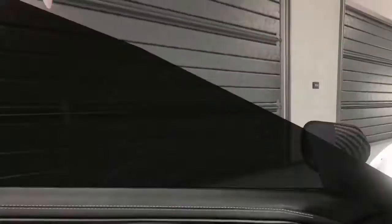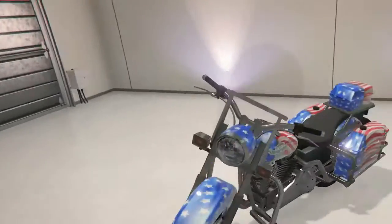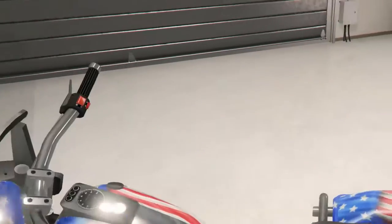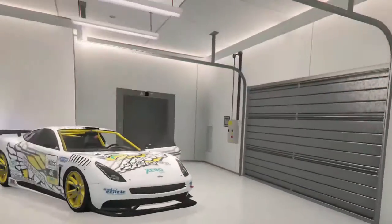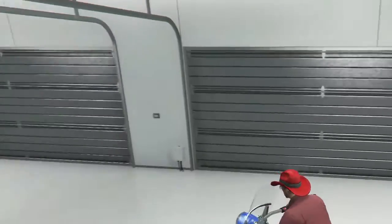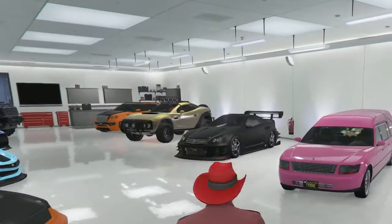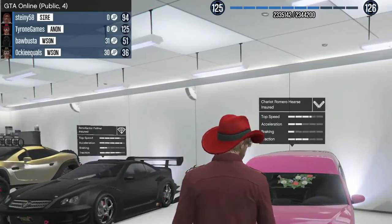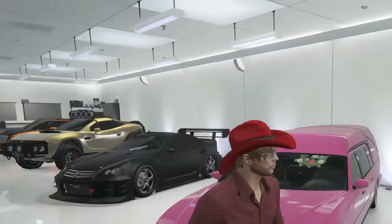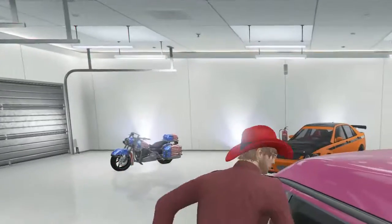Got the roll cage, all that good stuff. And over here we have the Independence Bike — I don't know why I got this. It's pretty gnarly. Over here we got the Romero Hearse — it's like the funeral car. It's pretty rare, it's hard to find these things. So I have it in pink.